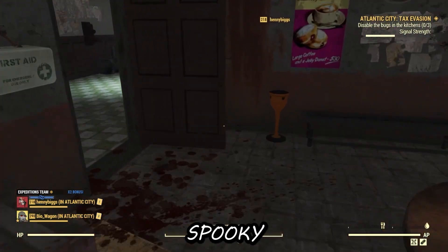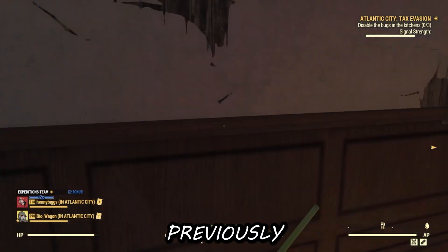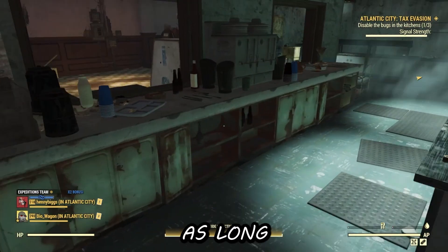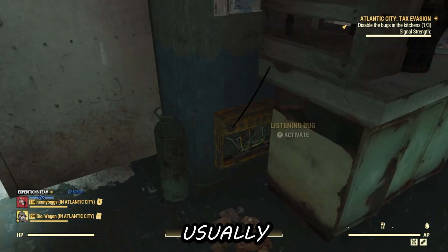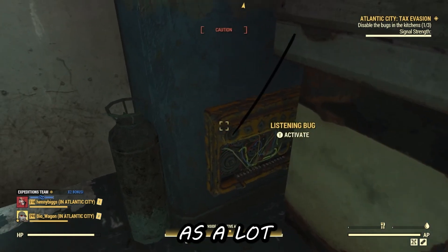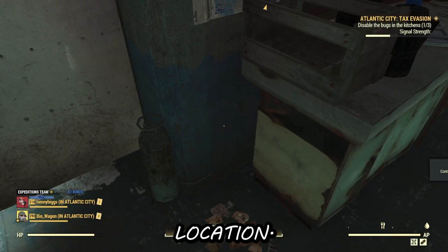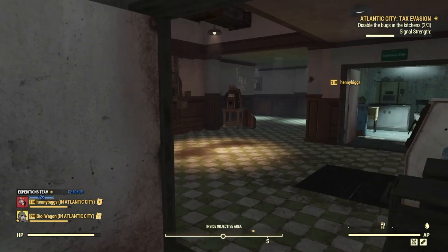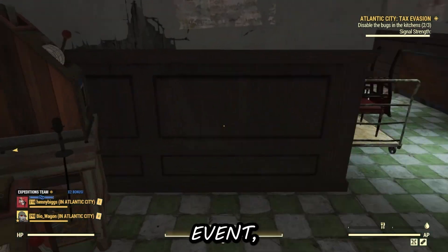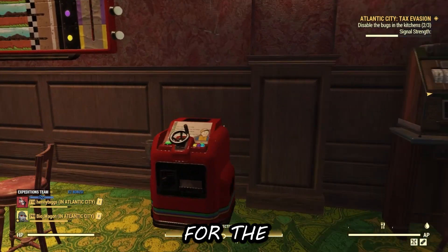Spooky Scorch can spawn at any location that Scorched normally do, so they're very simple to find. I highly recommend using a private server for this event, as a lot of the Spooky Scorch will be killed by the time you reach a location on a public server. Another good strategy is aiding with Scorched events, especially the Scorched Beast Queen event — you'll find a lot of them over there.